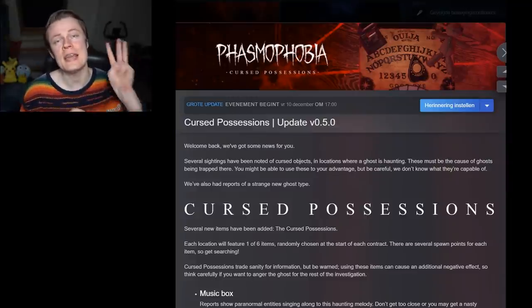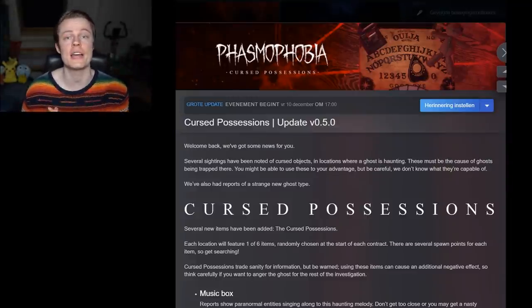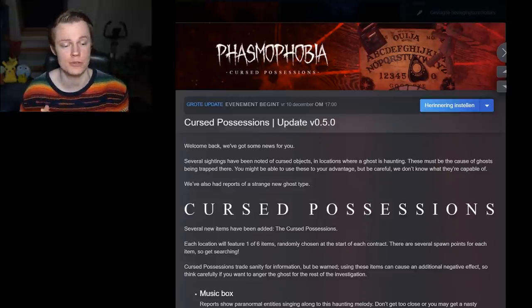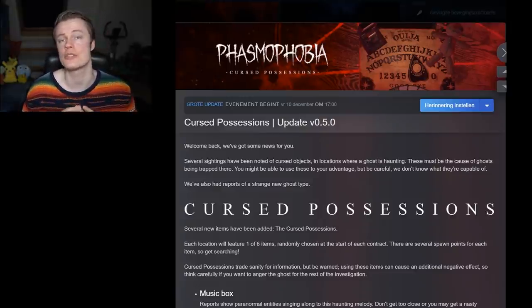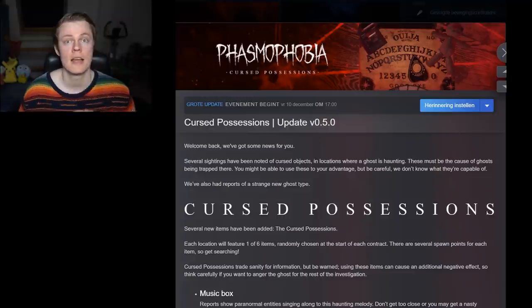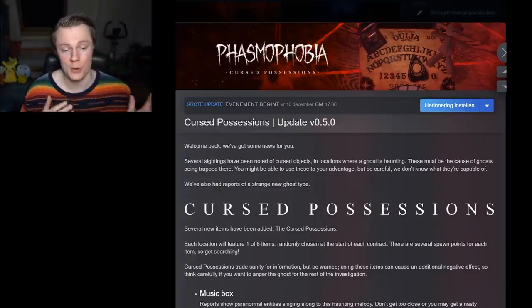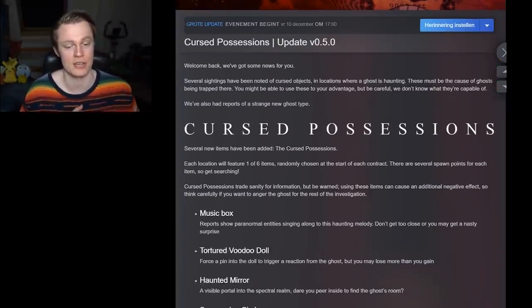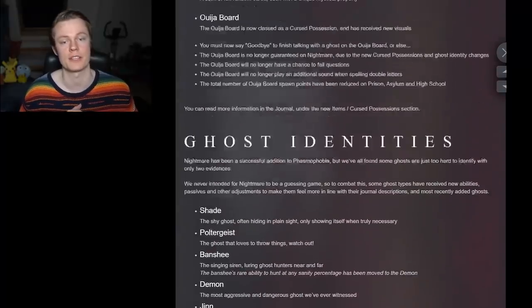This update contains three major things. They are going to add Cursed Possessions, which are new items that you can use to interact with the ghost. The second thing is that they are reworking basically every single ghost and giving them new hidden abilities. And the third thing is that they are adding a new ghost type called the Mimic, which basically copycats other ghost behavior. Let's go into all of these changes.